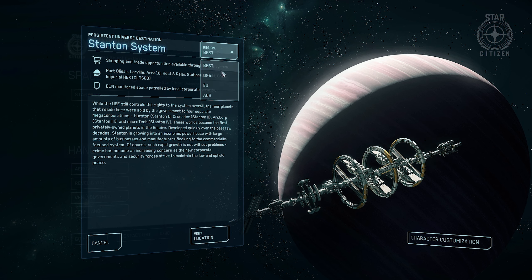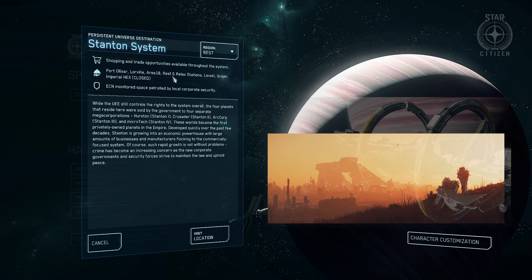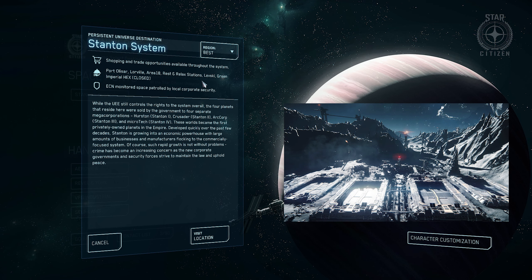I've already made a character, so we're going to go in. You can select your region at the top right-hand corner, and then you're able to learn a little bit about the system you're spawning in. Right now we have Port Olisar, Lorville, Area 18, the rest stations, Levski, and Grimhex — these are the locations where you can land your ship and spawn at in the game.